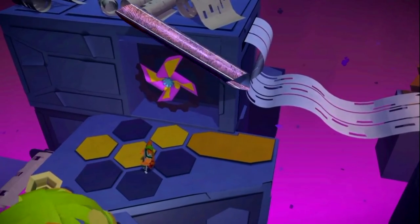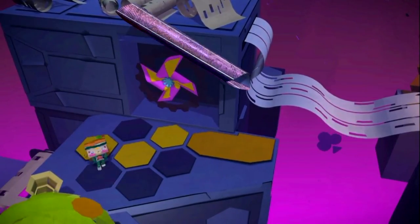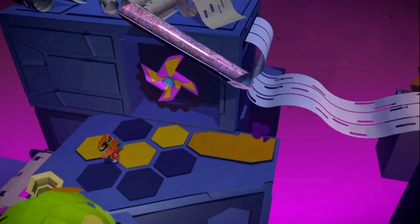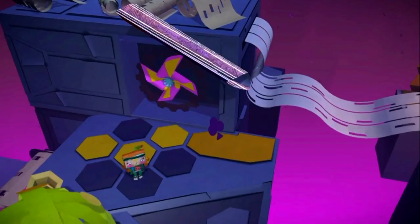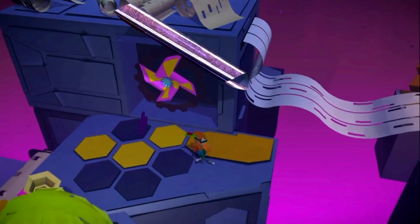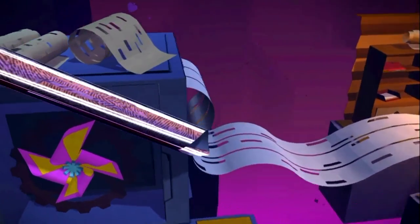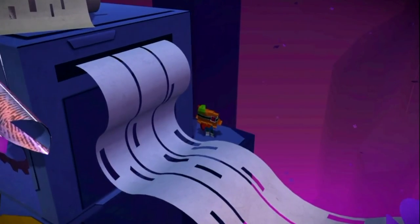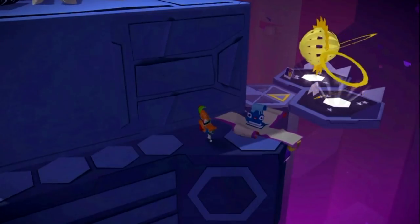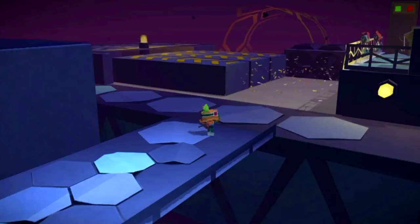For another red present, continue through the lab and you will come to this area. Originally this bridge was not here — what you need to do is peel back this fold and you will reveal a fan. Use your squeeze box on that and this white bridge will extend. Once that's extended, jump onto it and move across. There's actually a secret ledge around the corner where you will find a secret hidden red present.